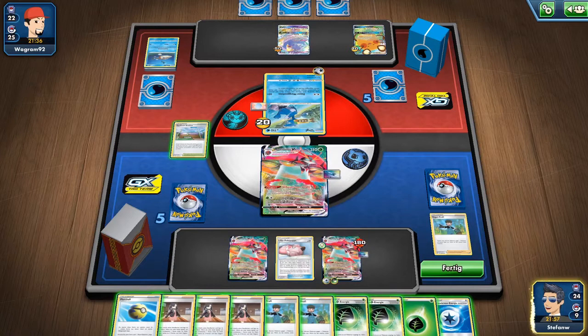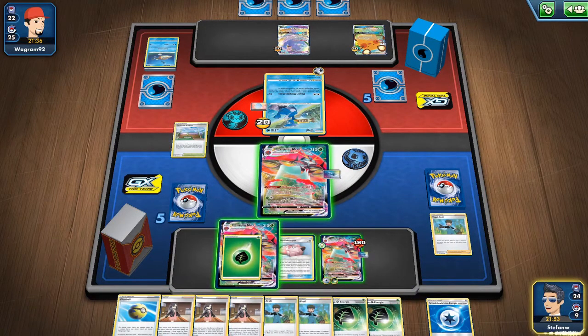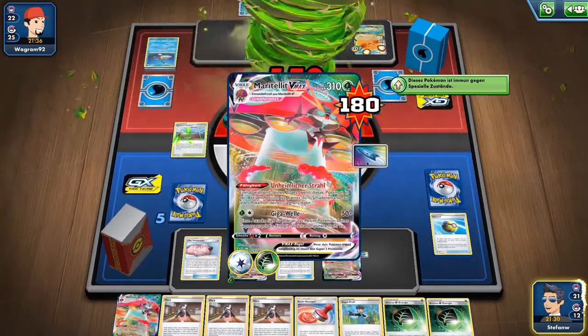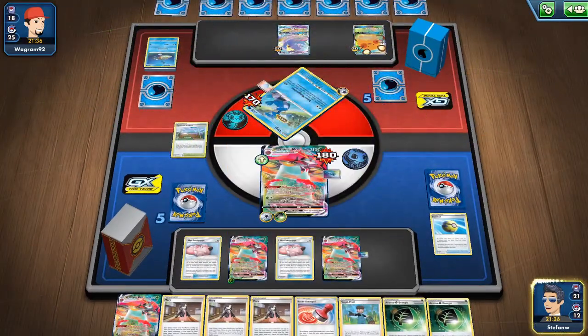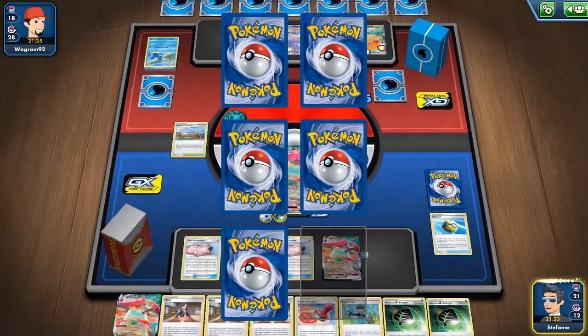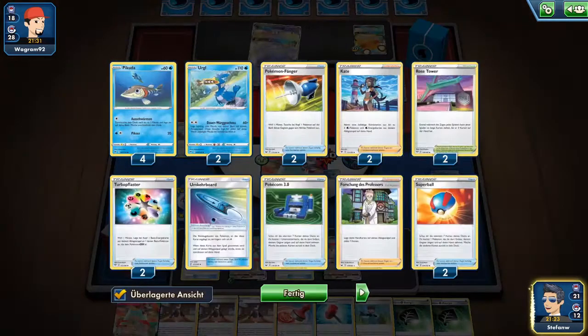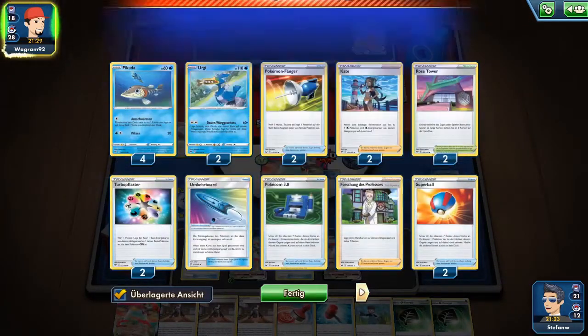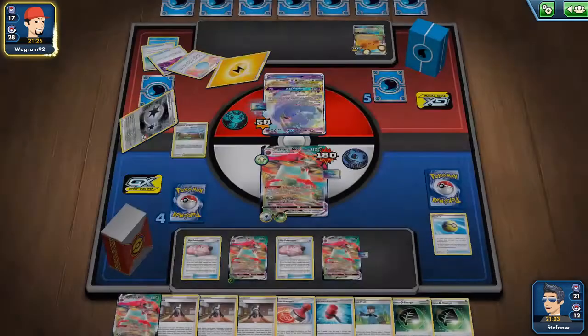We also have a Crushing Hammer, which we can substitute with other key cards — something I'm trying out right now. We went for the Bird Keeper and attached an energy. As this doesn't seem to be a Toxic build, we can attach the Special Grass but don't have to. We can do 150 now — this is definitely a two-hit KO.